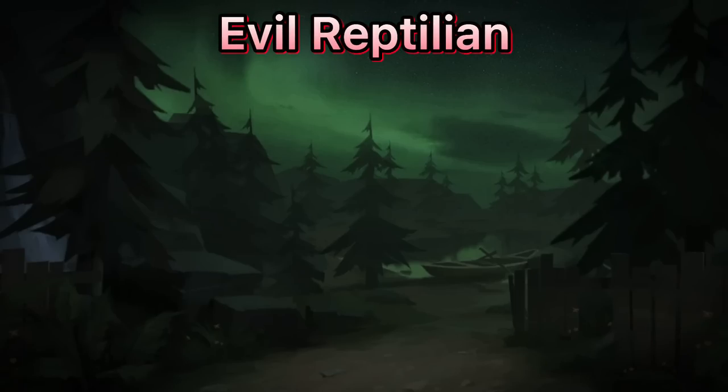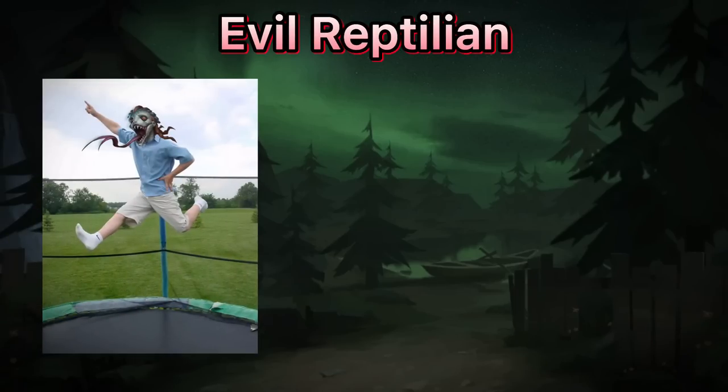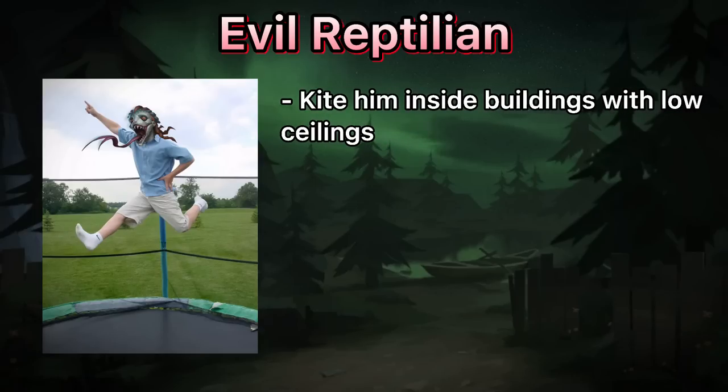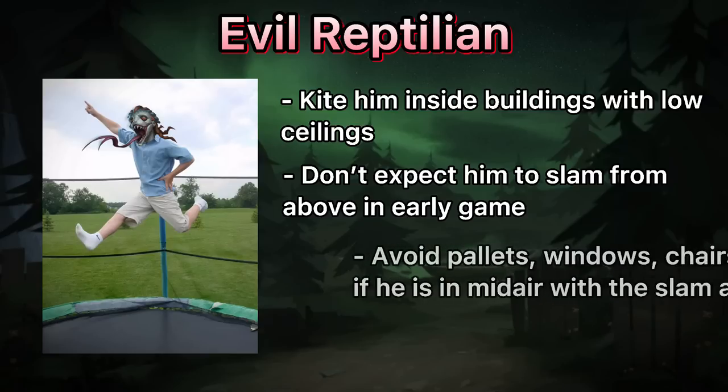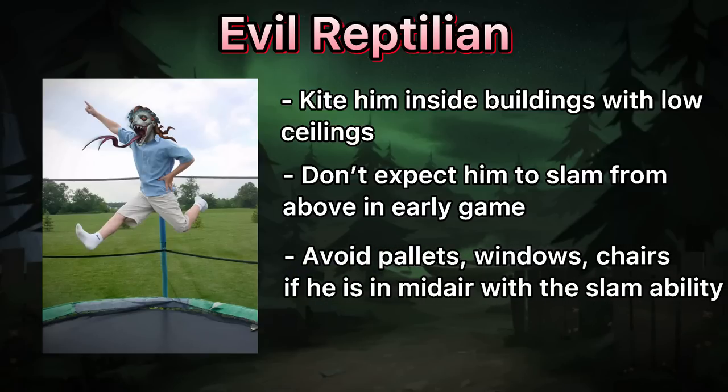Evil Reptilian. This hunter can significantly decrease the distance between you and him in seconds. Kite him inside buildings with a low ceiling to prevent him from jumping. He is almost helpless without his second ability, so don't expect him to slam on you from above too early. After he unlocks his slam ability, avoid obvious places when he's in mid air.